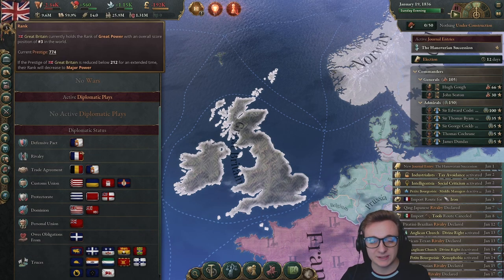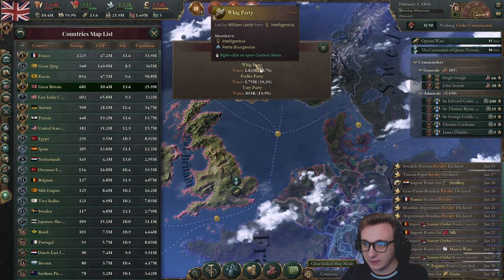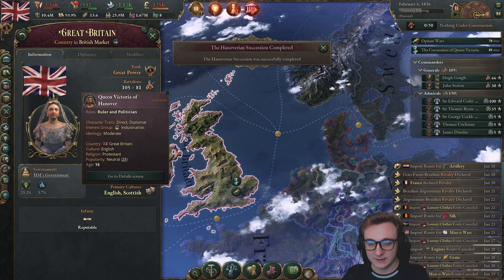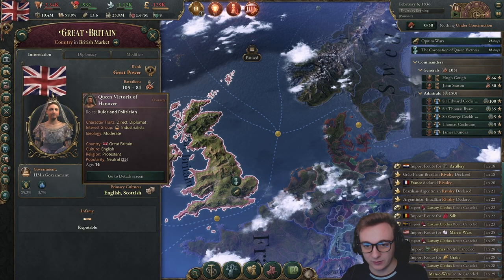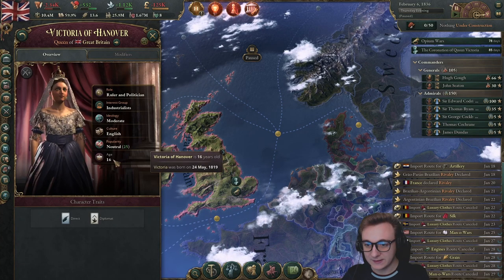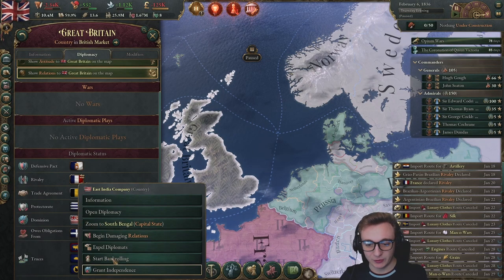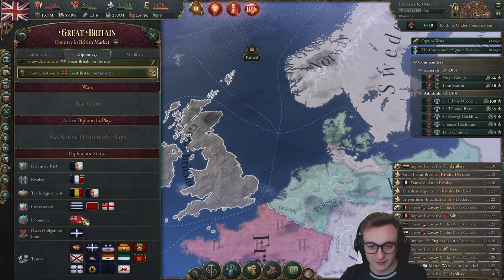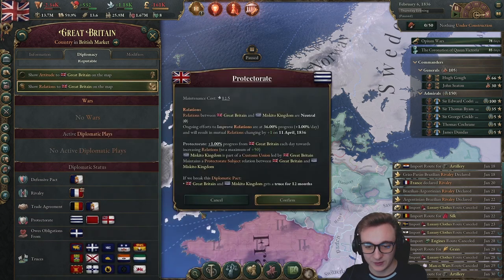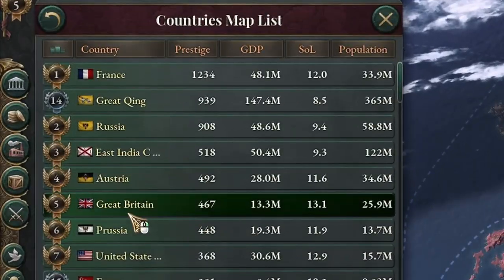That didn't really lower our prestige that much. There's an election — the Whig Party won. You're about to destroy this country, my boy. The succession is done and Queen Victoria is elected. We're about to probably cause a lot of stress to the 16-year-old queen. I am sorry. The queen decrees we should have no more dominions — grant them independence. We want to grow our truce list; let's just grant more independence. Beautiful.